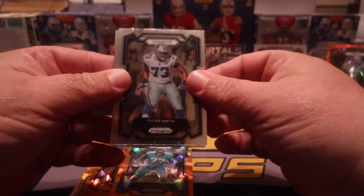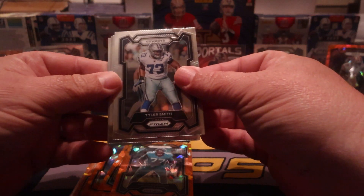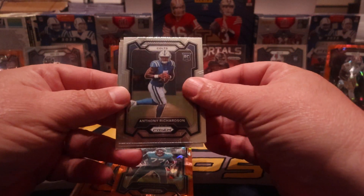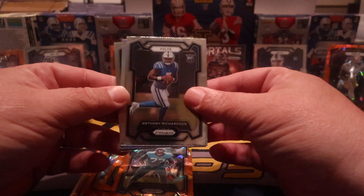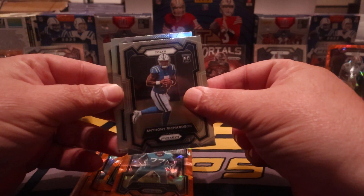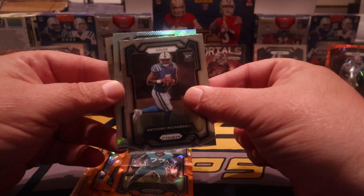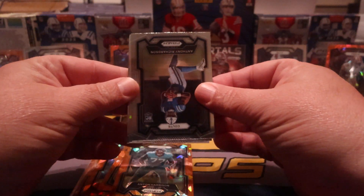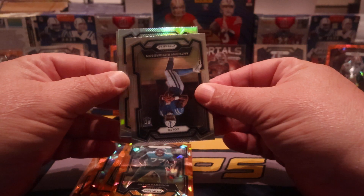Alright, moving right along. Hit that like button, subscribe, leave a comment, and hit that notification bell. We're gonna move on with our silver — Tyler Smith is gonna start us off. Anthony Richardson on the base, and he blessed us with the orange ice. We still have a silver in the back — that would be freaking awesome if this is CJ silver. Come on CJ, give me CJ silver.